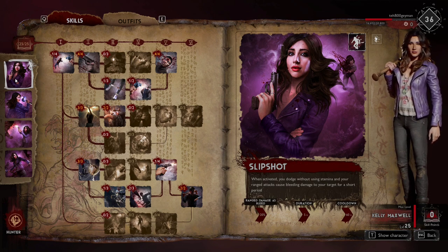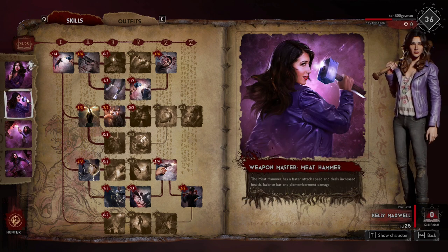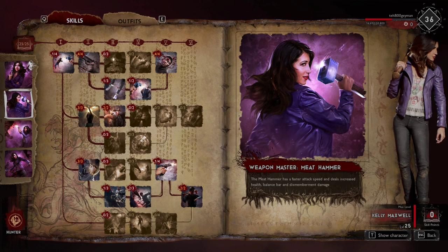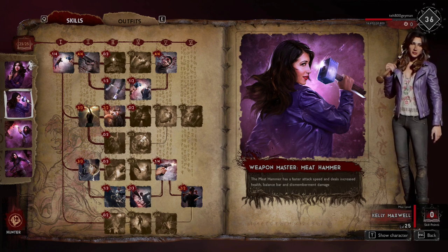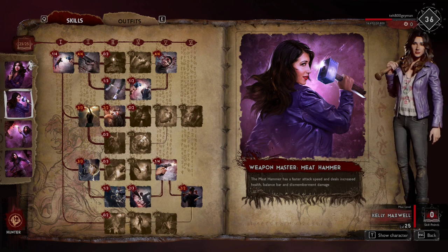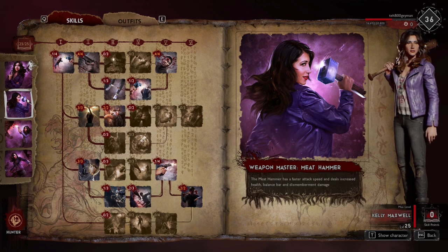If you're not familiar with bleed, that's just damage over time — you deal damage and then they take ticks of damage over time while recovering from that shot. Her next ability is Weapon Master, which is a meat hammer. I'm pretty sure that's calling back to the show — I haven't seen season three so I might be a little out of the lore.